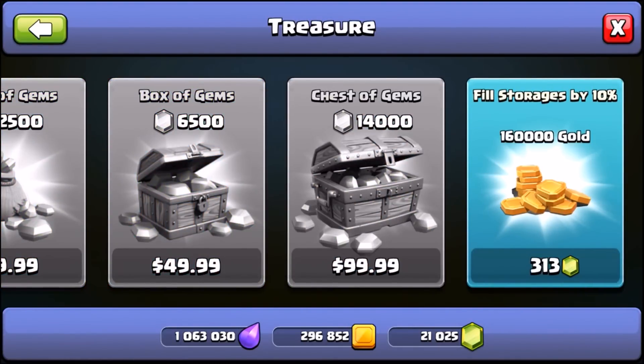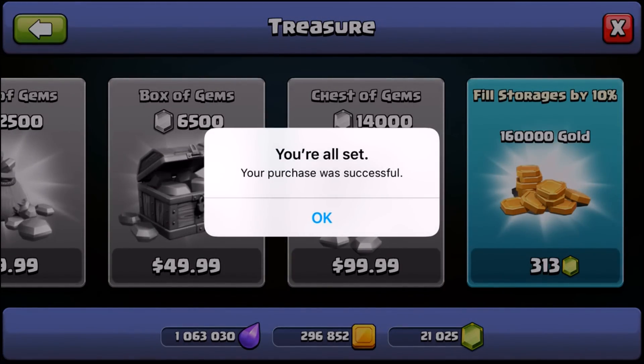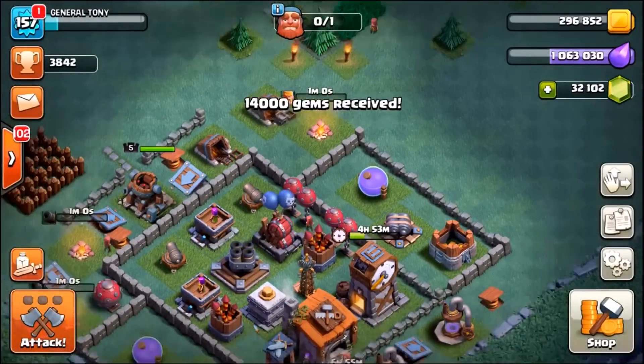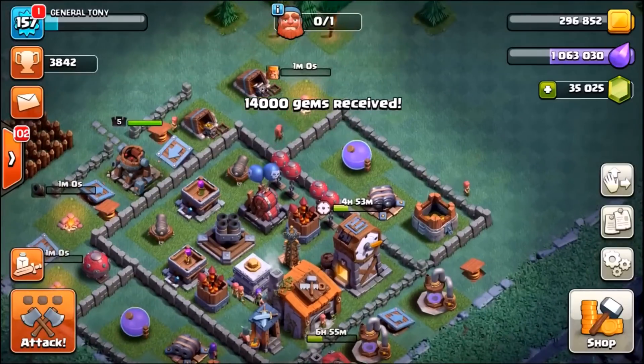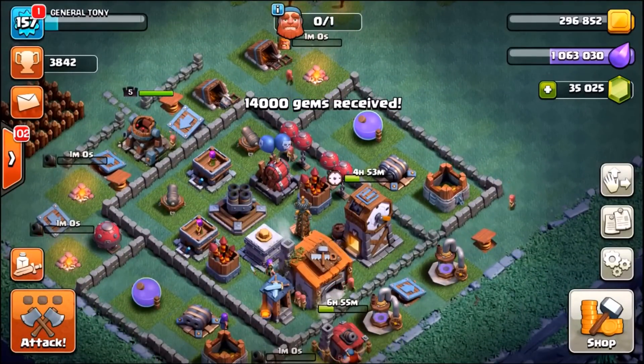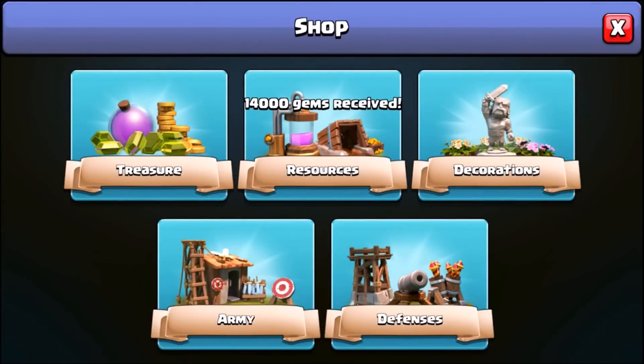We have just purchased another $99.99 worth of gems. Because I am spending gems in this episode, it is my duty to hide some gift cards in the video — not one but two gift cards, one for Android and one for iTunes. Keep your eyes open; they are going to pop up at a random point. Leave a like for some good luck, and that takes us to 35,000 gems. I think we can buy one more pack.